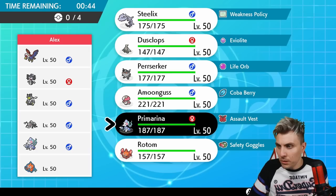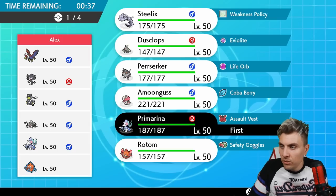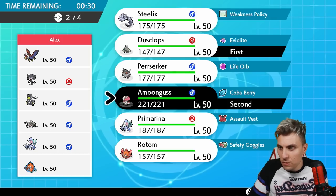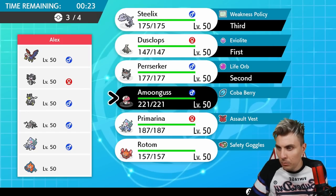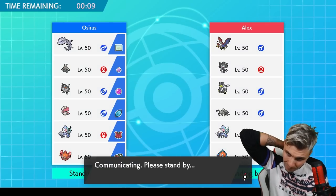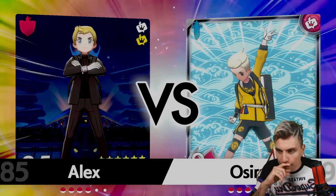I don't want to lead Primarina because if they lead Gothitelle with Rotom it becomes very difficult. I think we need to prioritize getting our Trick Room up, so we'll go Amoonguss and Persica up front, with Steelix in the back. Amoonguss gives us a good answer to Rotom and Primarina. The concern is that Gothitelle could Fake Out Amoonguss to remove our Rage Powder.